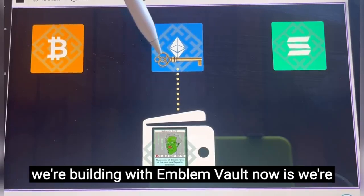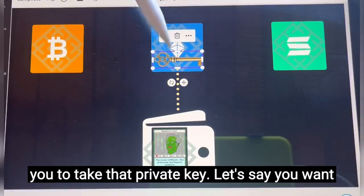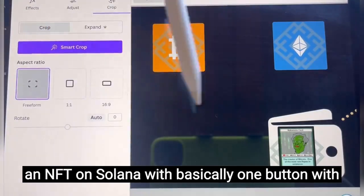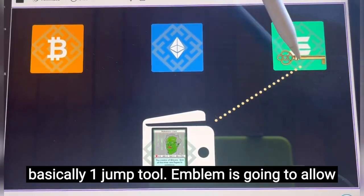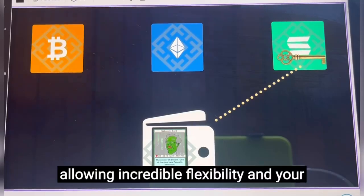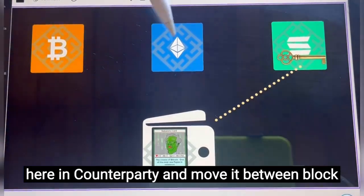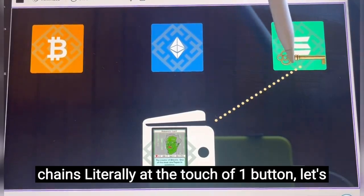What we're building with Emblem Vault now is a jump feature, which is going to allow you to take that private key. Let's say you want to take it to a metaverse on Solana — you're going to be able to move that private key into an NFT on Solana with basically one button, one jump tool. Emblem is going to allow you to move that private key to an NFT on Solana, allowing incredible flexibility to take assets on one chain — Bitcoin here in Counterparty — and move it between blockchains, literally at the touch of one button.